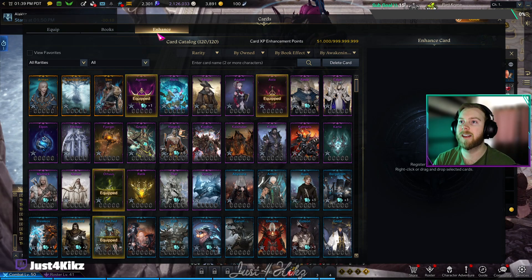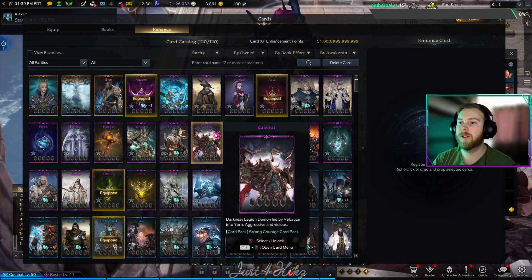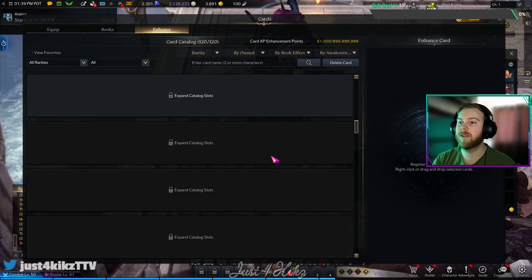You're going to want to go to the Enhance section. As you can see, my card catalog is completely full — 120 out of 120. To make room, you can either delete cards, or you can scroll all the way down to the bottom.